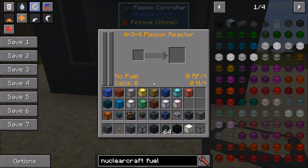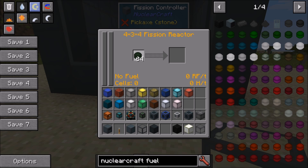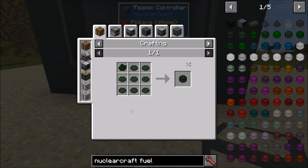You can see we've got no fuel, so the first thing to do is put some fuel in. The best way to build a fission reactor is to put the fuel in first, then build inside without turning the reactor on yet — it will update the numbers so you can check when it's safe to run. Build the reactor for a given fuel, not the other way around. I'm putting in LEU-235, the simplest fuel made from Uranium-238 and Uranium-235, obtainable right from the start from Uranium ore. Its base power is 120 RF per tick and its base heat generation is 50 heat per tick.